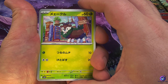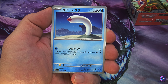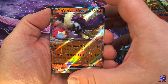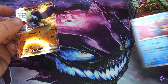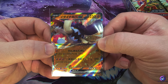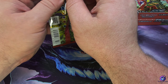All right, we got a Skiddo, Meditate, a Wiglet — technical difficulties going on. We got a Great Tusk EX and a Wigdrio. Sweet, sweet, sweet. Still waiting for some of the character rares — or whatever you want to call them now, they're not really character rares.